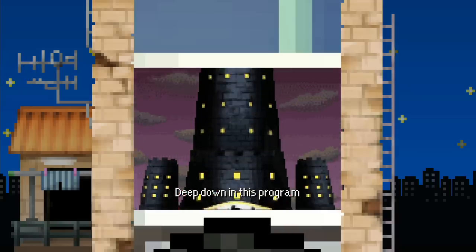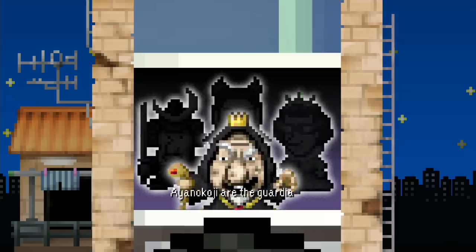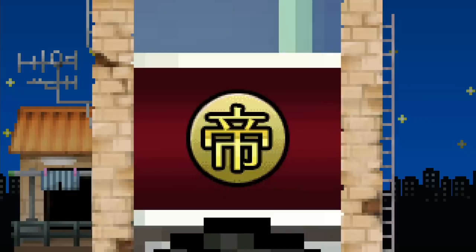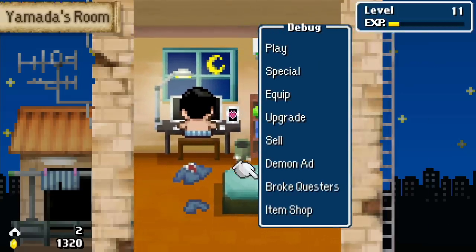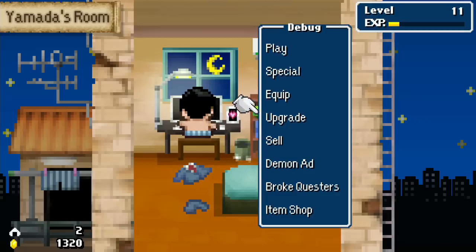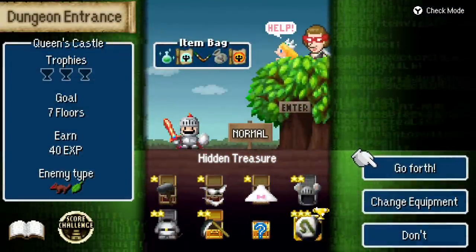Now that I've got it to max, I need these materials at the bottom to evolve it, and presumably when I evolve it it'll be something good. There's the demon ad — deep down in this program you will see demon lord castle if you think you are the one. Come to demon lord castle. If you get three secret objects you'll have a bright future. Fairly self-explanatory. Let's just hop into the next dungeon.